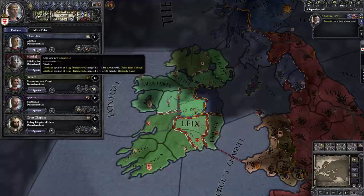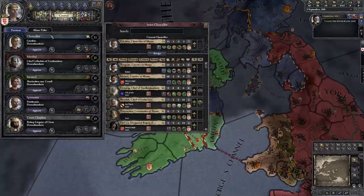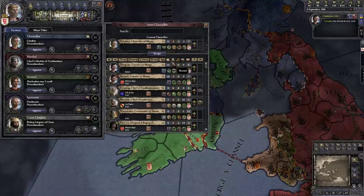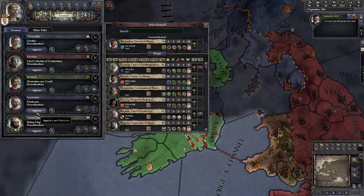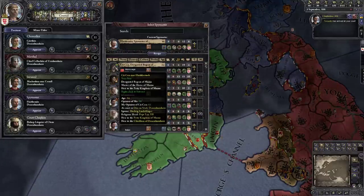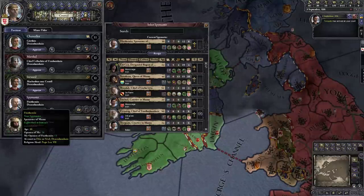Now if I look at the chancellor and hit the appoint button, Torcato is in the list of people I can appoint. The list is sorted by the skill relevant for the role — here it's sorted by diplomacy. If I click steward, it'll sort by stewardship; spymaster will be sorted by intrigue. I should appoint my son as my spymaster — let's do that.